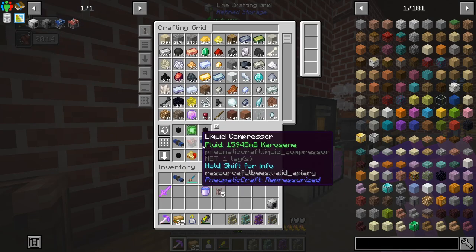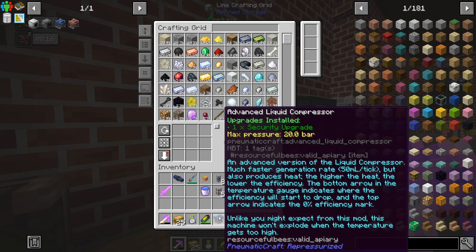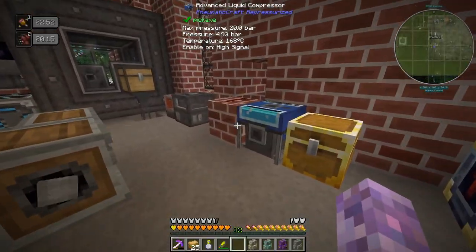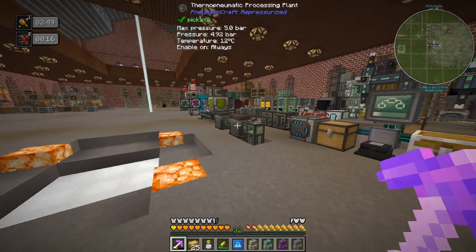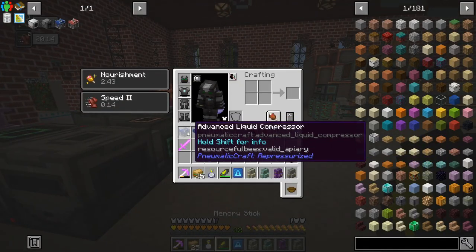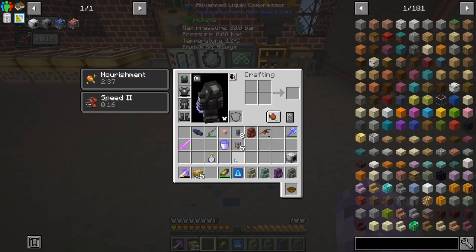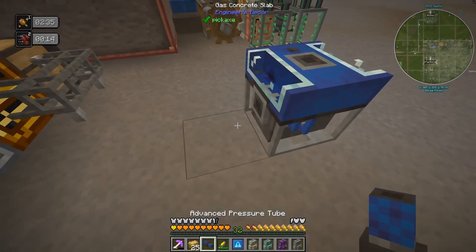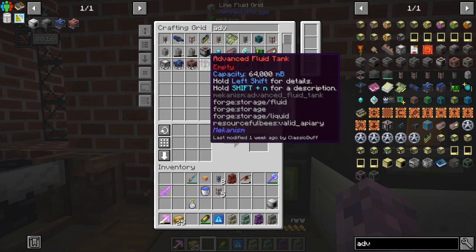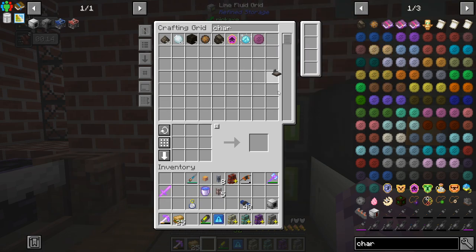A little bit of crafting later - an advanced liquid compressor, nice! It's going to kind of be in its own thing, I think here it's kind of armor related. Maybe a couple of advanced pressure tubes would be good, and then we want that charging station. Actually I didn't look at the recipe for that - we already have one, nice.